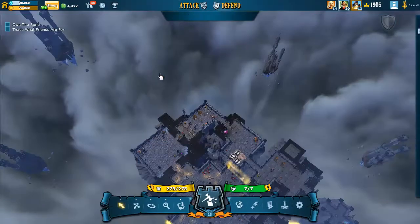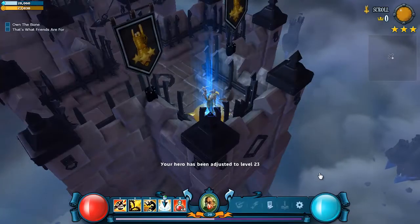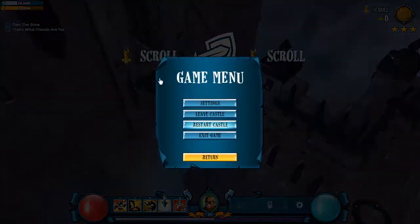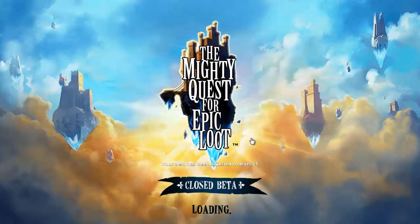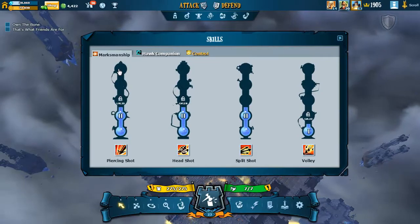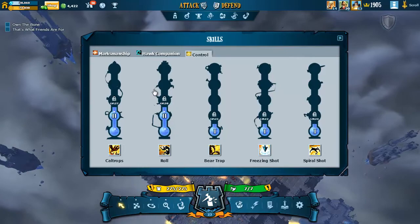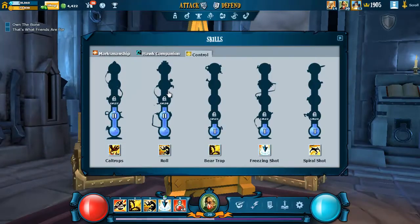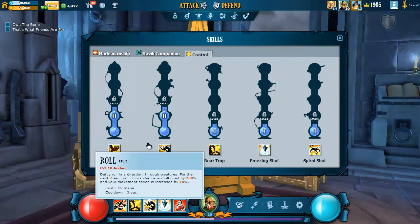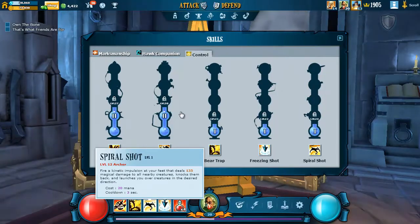Let's go back to the castle and attack ourselves. I think I should probably be ending this episode right around here, but I don't remember, so I'm just going to keep going. Damn it, I forgot another thing. Don't worry, guys — I'm totally professional. Actually, I don't get paid for this, so... yeah. Let's change up some stuff. I can't see my skills. I want to try spiral shot in place of roll and try and get better at it.